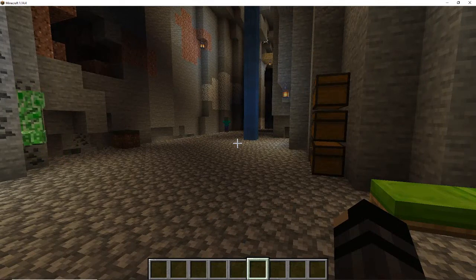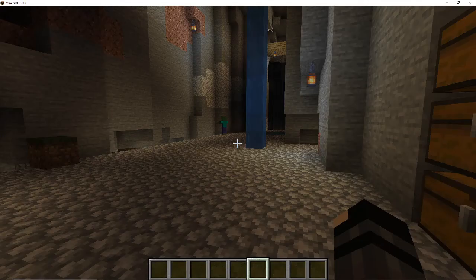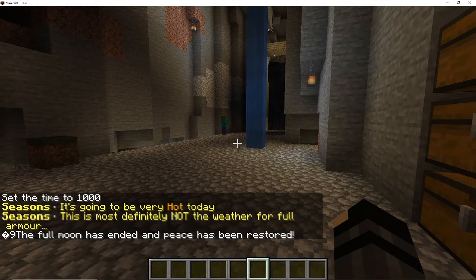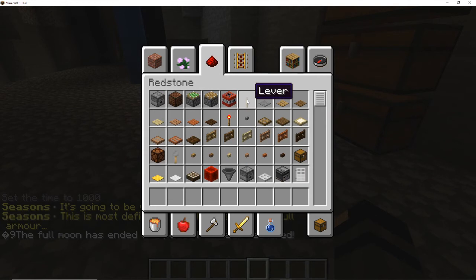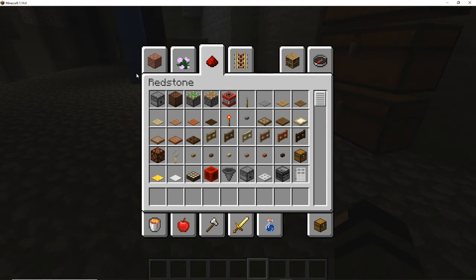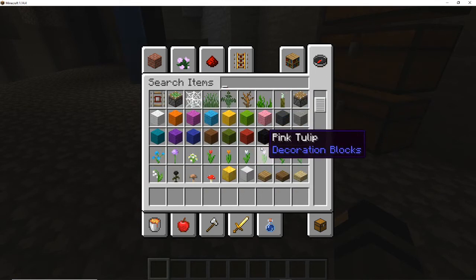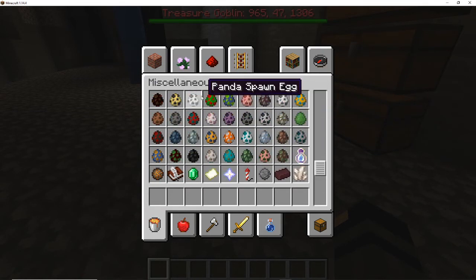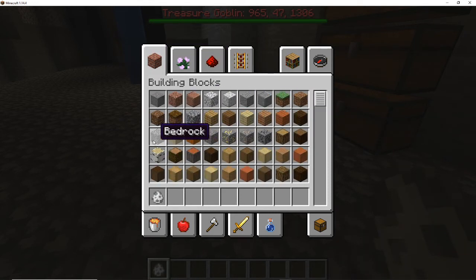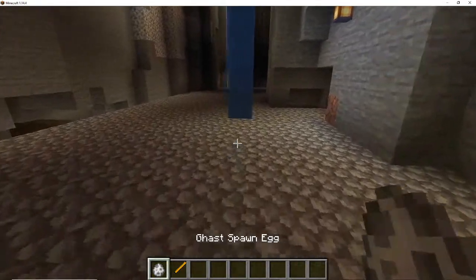Unfortunately I'm not going to be able to showcase all of these in this video because items pulled out of creative do not have these enchants. So to demonstrate at least some of them, I'm going to grab some ghast spawn eggs and kill some ghasts to collect ghast tears, which give the Leeching enchant.